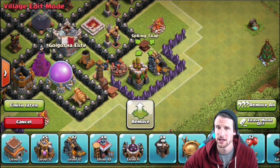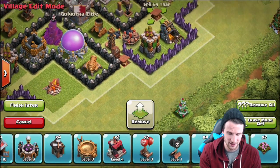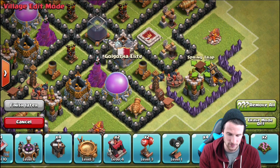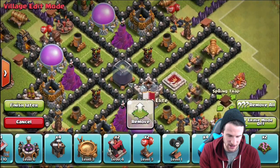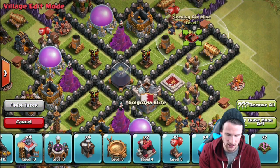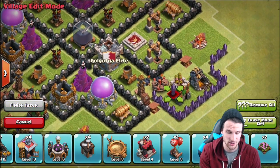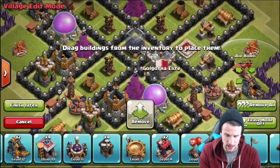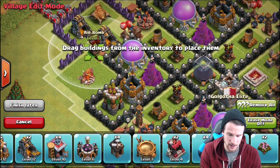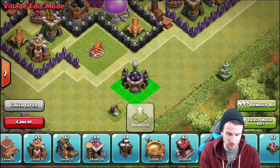I've got it pulled up on clashofclansbuilder.com on my other screen so I can look over and make this very easy. Let's bring in our last seeking air mine - we want to put those by our air defenses. We have one right there, and we'll throw this other one in right here. If anybody comes in and tries to get our air defense with lava hounds, they're going to take a good amount of damage. We'll bring in another air defense there and another mine as well.